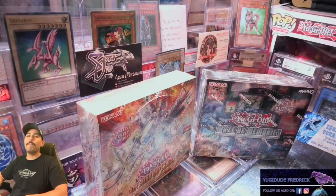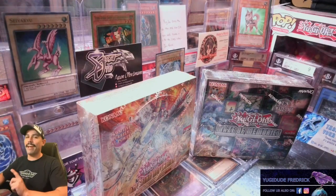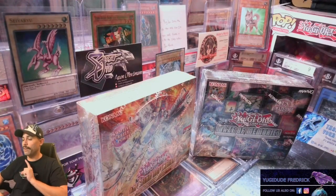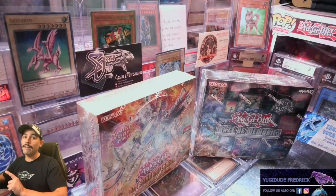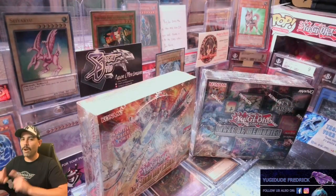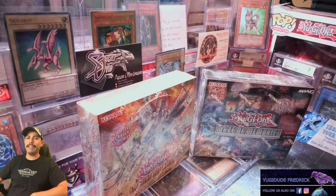The box battle of the century. We got Maze of Memories, we got Amazing Defenders. One thing that has not yet happened for Maze of Memories is that we do have a collector's rare from Maze of Defenders, albeit it was pulled from a blister. But hopefully today we'll get lucky and get one, maybe two, collector's rares. Of course, give this video a big ol' thumbs up and let me know that you like it.